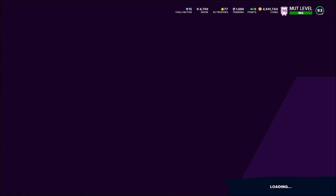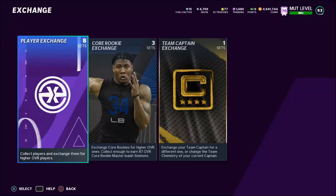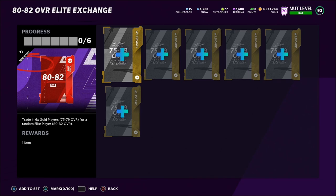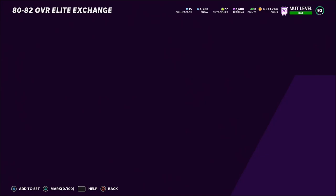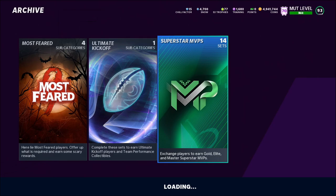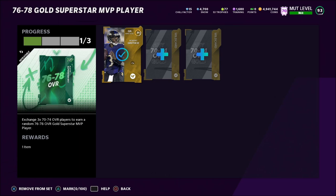A quick correction: I said to put your 70 to 74 overalls into the 80 to 82 overall Core Elite Exchange set — that was wrong. Put your 75 and 76 overalls into that set. For your 70 to 74 overalls, put them into the Superstar set — specifically the 76 to 78 Gold Superstar MVP player set. If you pull a 76 overall, put them into the 80 to 82 overall set. If you pull a 77 or 78 overall, put them into the 84 overall Team Builder set.